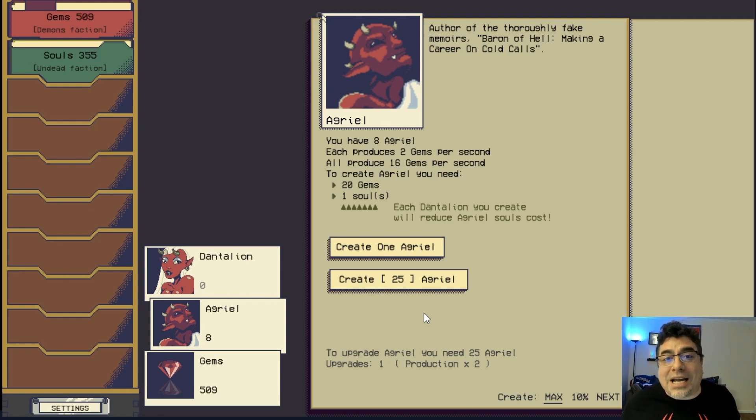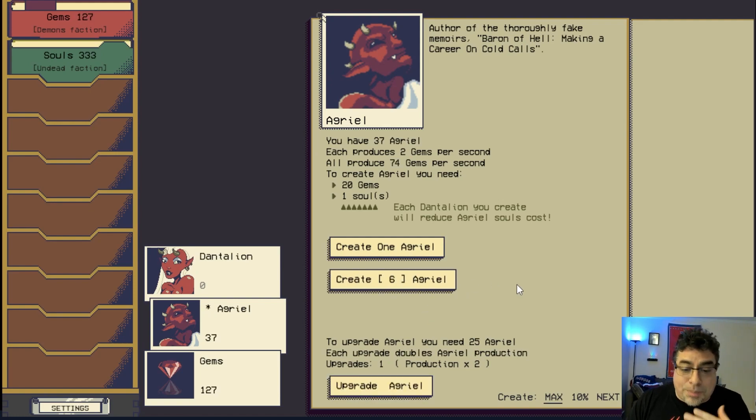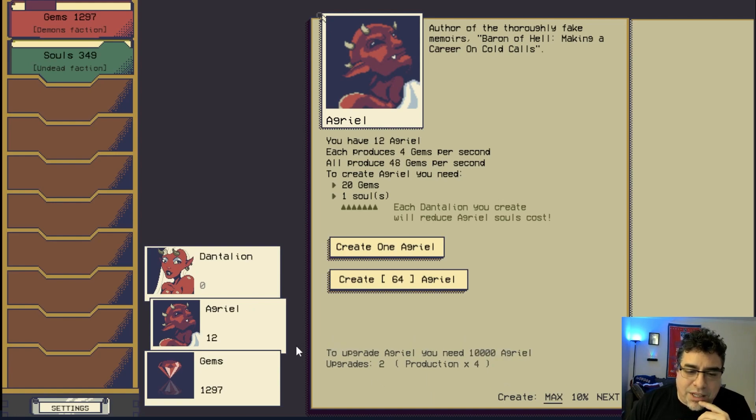Now we can create up to 30 — not too bad. We can keep increasing production. To upgrade Angriel you need 25 Angriels, and each upgrade doubles their production, which is fantastic. Look at the amount of gems — they're spinning like crazy, and that's exactly what we want.